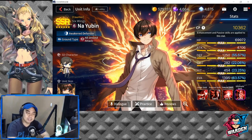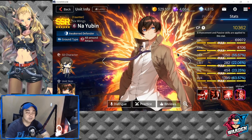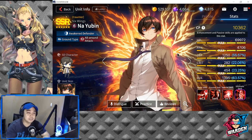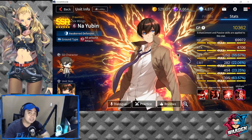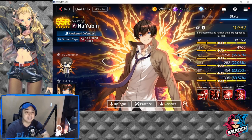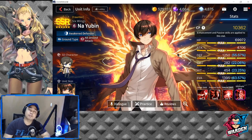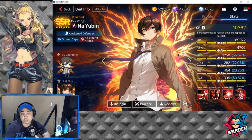What is crazy about Nayubin is his stats. For a defender, he is pretty much very juiced up. First is HP — he has the highest HP in the game right now, though this is only for Southeast Asian servers, at 69,972, which is just a bit shy of 70,000. His attack is above average at 4,706, which is very good for a defender. His defense also ranks in the top 3 in Southeast Asia server at 1,250, which is 55.57%.